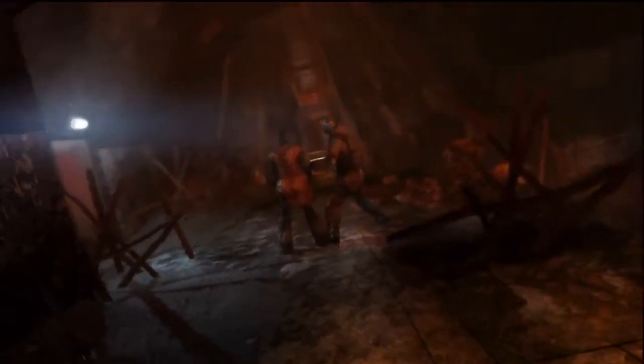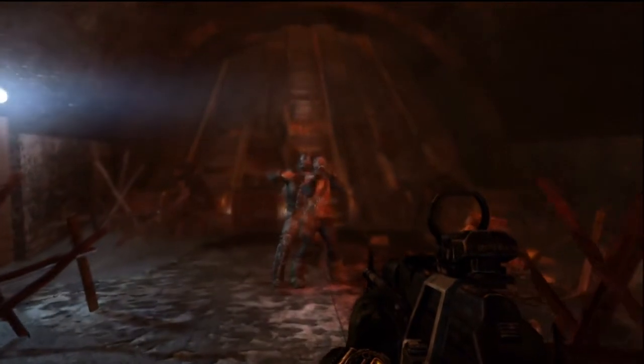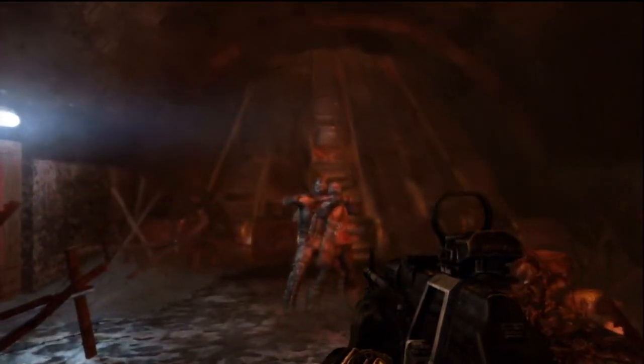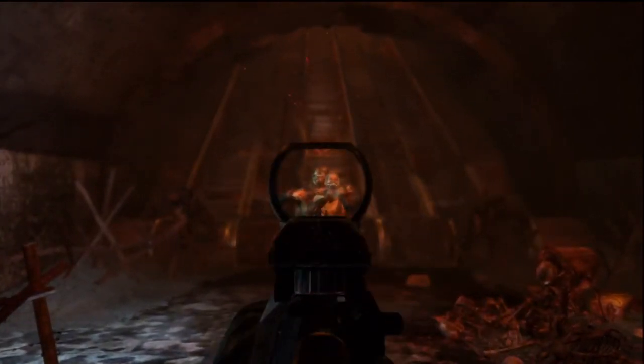Hello everyone, Jeff from Respawn Studio is back with another Metro: Last Light achievement guide. This is the very end of the level Quarantine, right before the level Epidemic. You're in this standoff and you could zoom in and shoot the enemy to save Anna, which is what I first did.